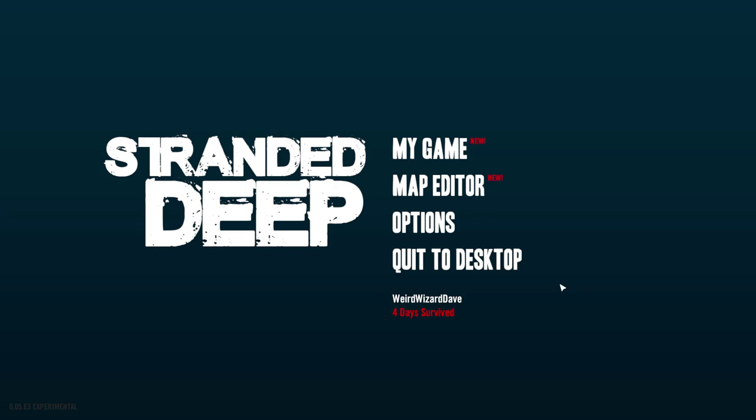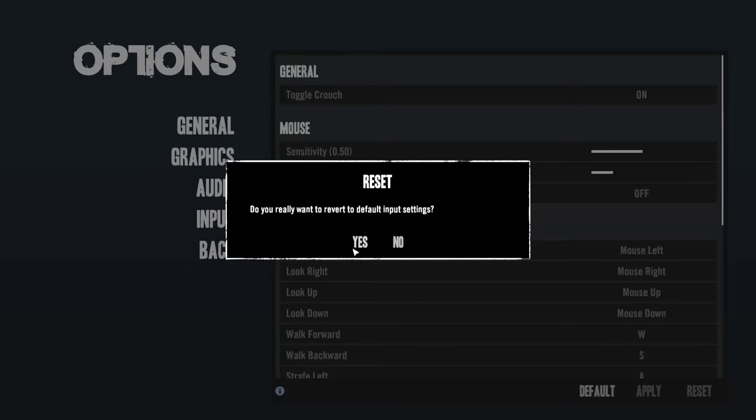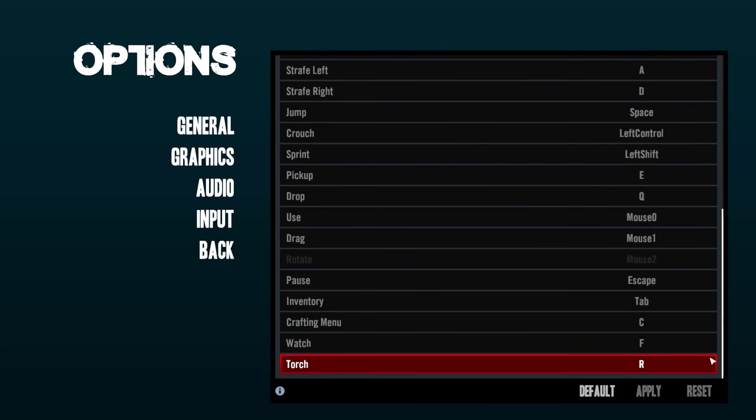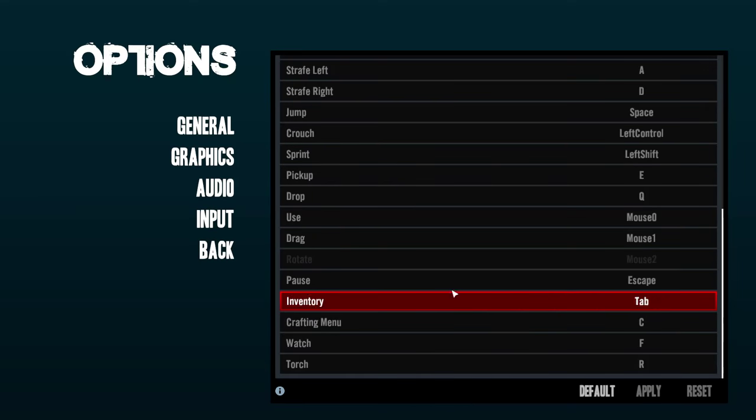We'll place it in the new world editor, which is distinct from the map editor, and then take a look at it in-game. Before we do that, very quickly we're going to go into Options, select Input, and reset our controls to default. You need to do this because they've messed around with the controls a little bit — they've added a new crafting menu which can conflict with crouching. Also, the pause/escape key may stop working, so just rebind that manually after resetting to default.